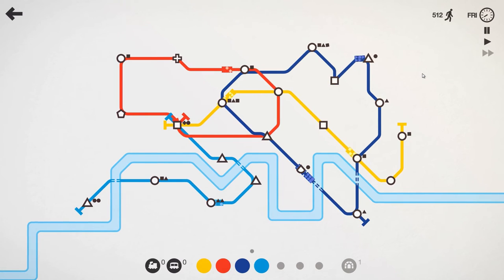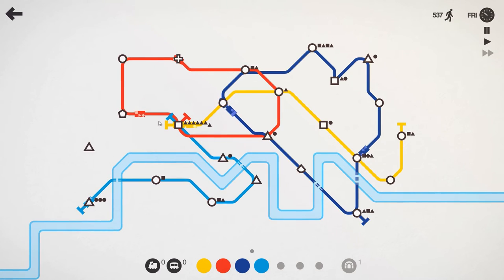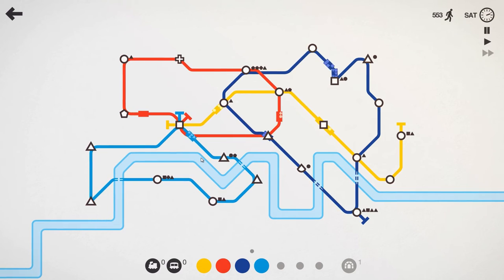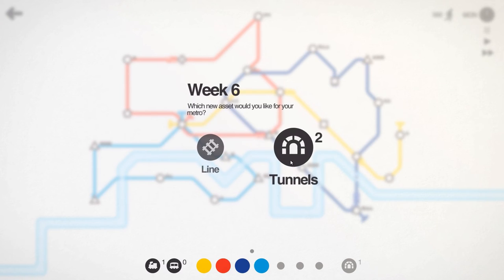We need another locomotive for this light blue line or else we are done for. This is intense, but I think we can pull it off. This blue line — we've got to further increase its range, but is that really a good idea? I think not. Let's take that off, put it back here. And we'll take the red line because that is slightly less distance. A locomotive — thank goodness.